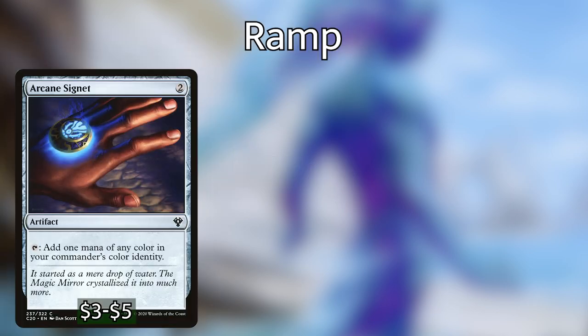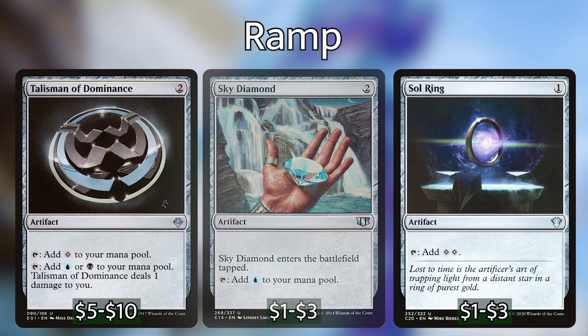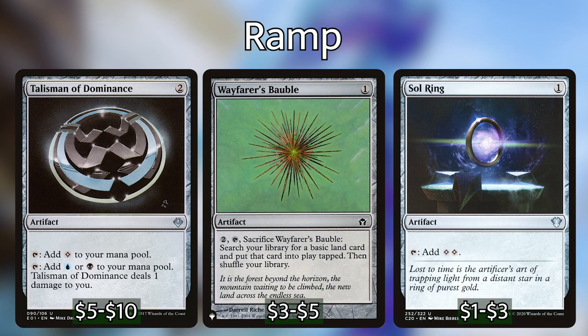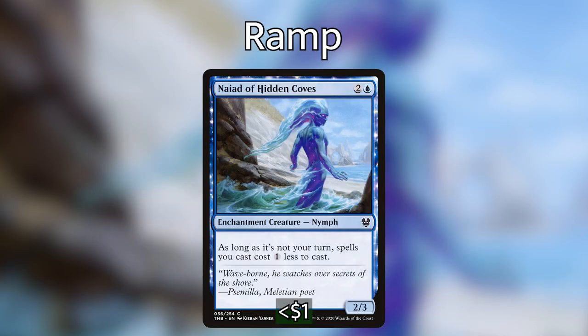For Mana Rocks, we've got Arcane Signet, Charcoal Diamond, Dimir Signet, Felwar Stone, Sky Diamond, Sol Ring, Talisman of Dominance, and Wayfarer's Bauble. All of these artifacts, besides Sol Ring and Wayfarer's Bauble, cost 2 mana and give us a mana back, which is really what we're looking for. We've also got two rituals with Dark Ritual and Cabal Ritual — they each add 3 to our mana pool, except Cabal Ritual can add 5 if we have 7 cards in our graveyard, which shouldn't be hard with our Commander. And Nyad of Hidden Coves makes all spells we cast during our opponent's turn cost 1 less, which has great synergy with the deck since we're wanting to play a lot on our opponent's turn.